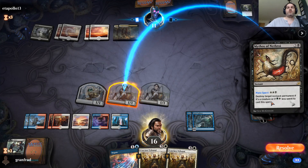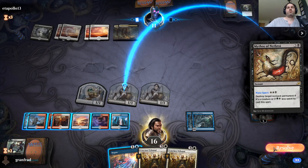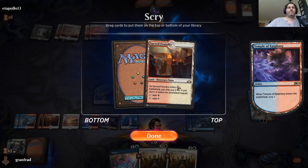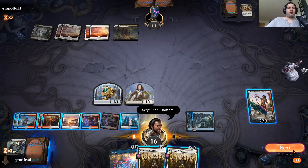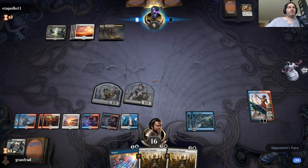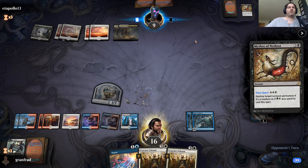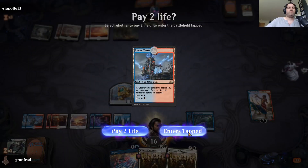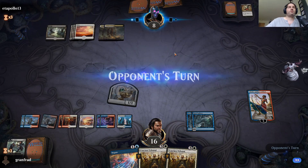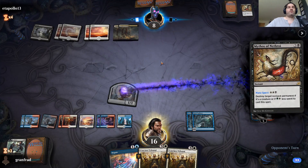Destroy target non-land permanent — I don't really know what he's on about, because anything he plays I'm going to get more value and just keep attacking him. I'm all right with this. Anytime he plays something, it's not worth negating — I'm going to draw my card and get more value. But he wants to keep spending all this removal on these — that's fine. At some point he needs to do something besides kill my creatures.